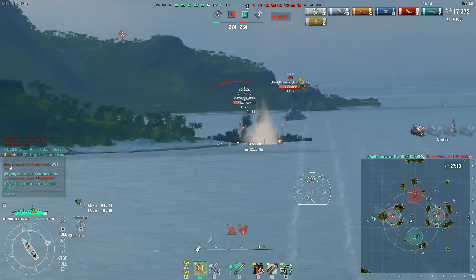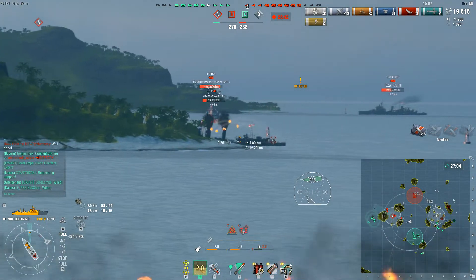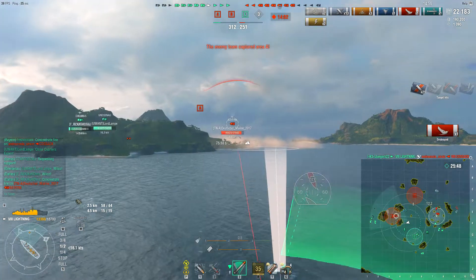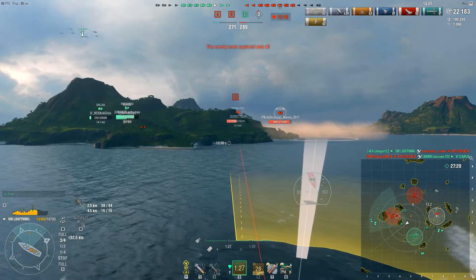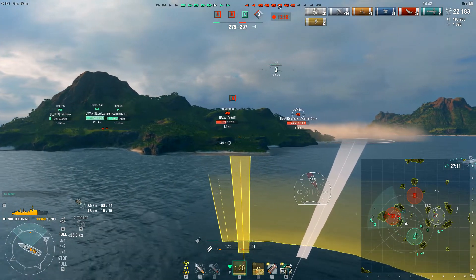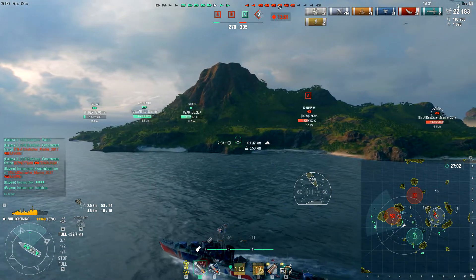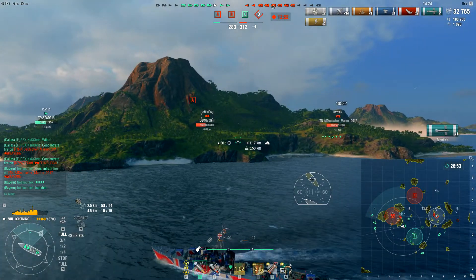Decent choice — some people will argue against having Priority Target, to each his own. Doing pretty good damage against that Cossack. I'm curious what captain skills Jaeger has. Cossack pops smoke, goes invisible, but goes down to Jaeger — that's his second kill. At the exact same time, the friendly team has lost their tier 6 Icarus, and the enemy team has control of A, B, and D. Haven't really seen the enemy CV's planes — curious if he might be going for a snipe.